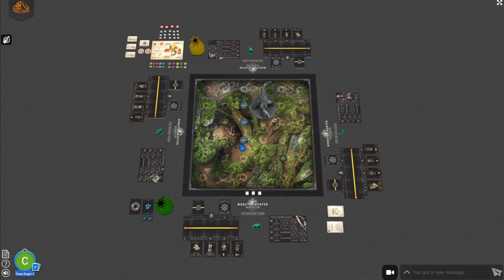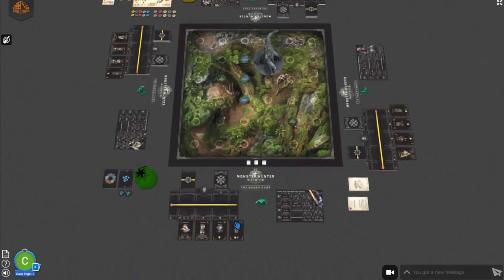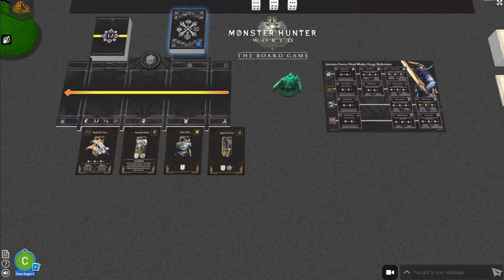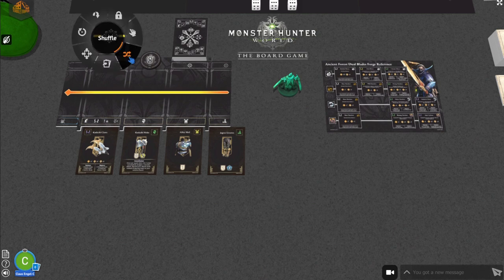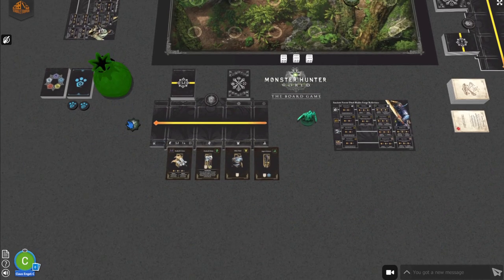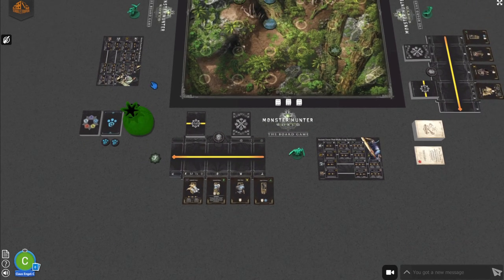First thing you need to do is set up the game. Luckily, most of this has been done for you in Tabletopia. Each player should choose a hunter, then go down to that hunter's play area, double click on the attack card stack, drag it around, and do the same with the damage stack. This ensures we don't see a bug where half the deck gets stuck under the table. Give the decks a good shuffle, then take a token from the green pile — that is your hunter's activation token, which also gives you the threat value. Also shuffle the elemental damage deck, and if playing one or two players, shuffle the palico deck and draw a random palico card.